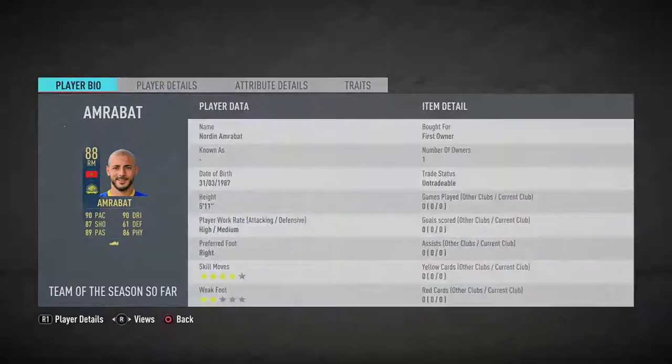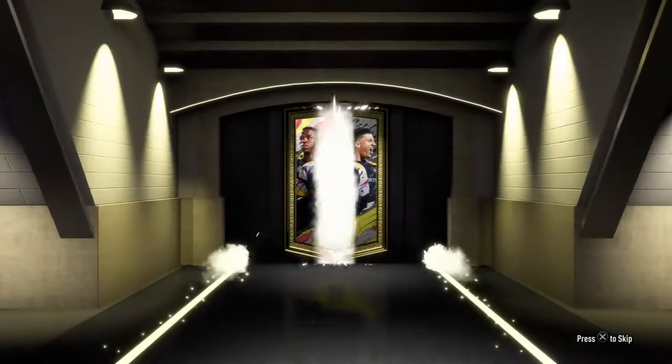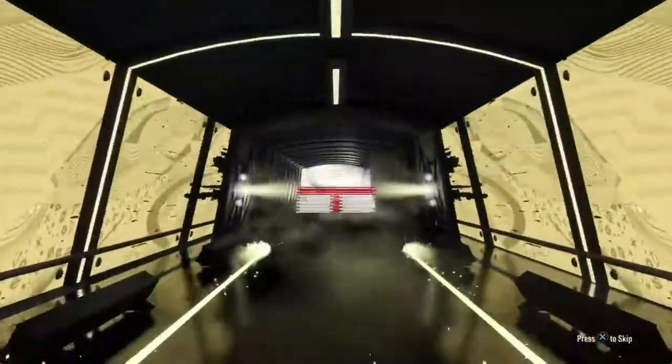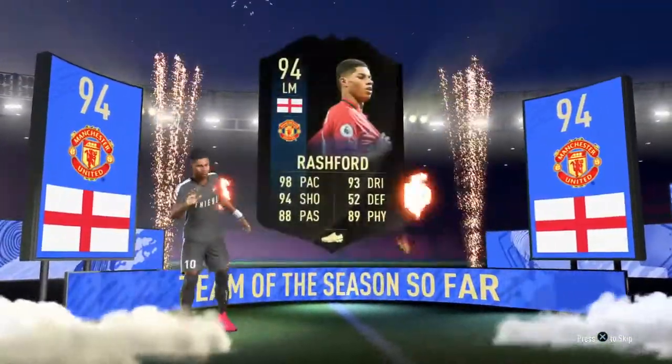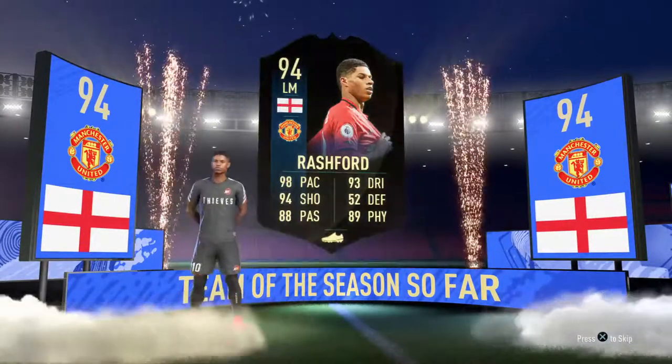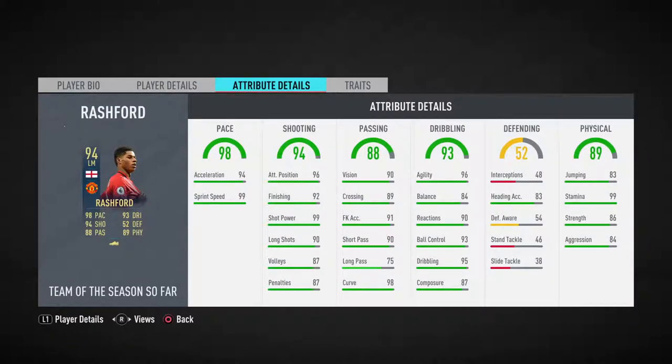This is the big one. I'm just looking for Blokhin or Yang — I need a Aubameyang or Virgil van Dijk. Please EA, don't disappoint! It's all about the flag — English — left mid... oh, it's Rashford! That is not bad, I'll take that. I have Sané so I'll have to compare their stats. Five-star skill moves, three-star weak foot, six foot one — 98 pace, shooting is top tier, wow.